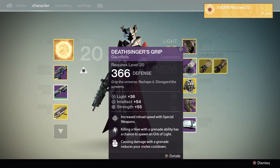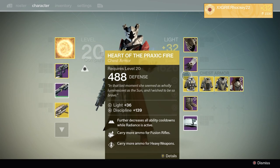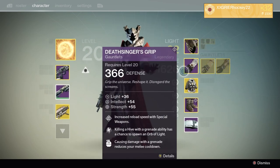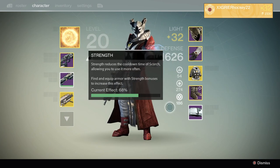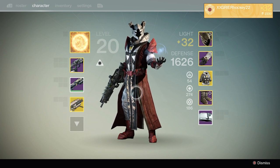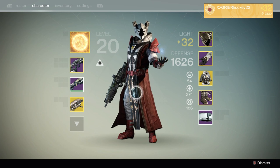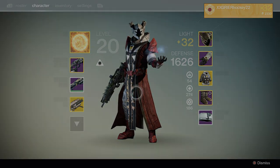I never use the gauntlets — I always stay with the Deathsingers Grips. I'll wear the Deathsingers Mantle if I'm wearing the Veil, and the boots are just boots. So yeah, that's my level 32 Warlock build. I hope you guys enjoyed. If you did, leave a like on the video, and if you want to see more content like this, hit that subscribe button. Everyone have a great day.